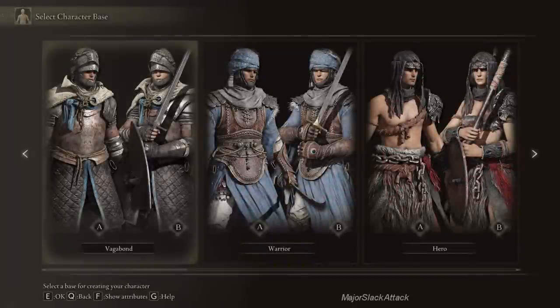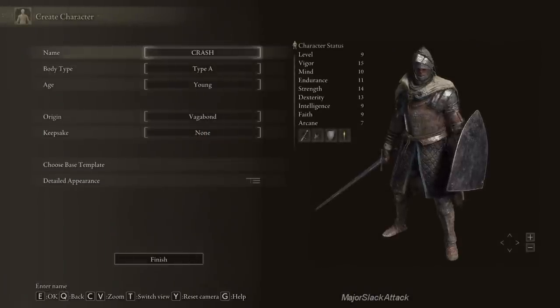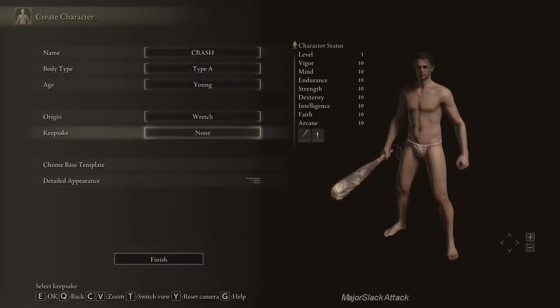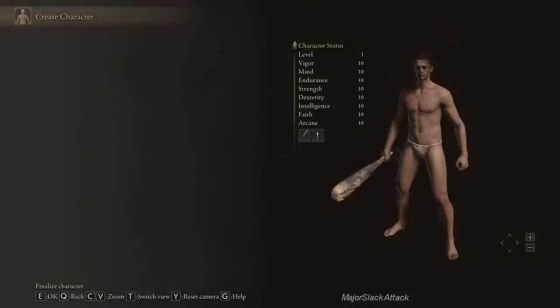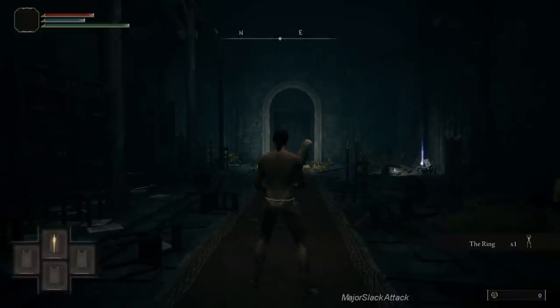New game. Choose your character. I'm going with Wretch just for demonstrational purposes and I'm going with no Keepsake. This is not an early OP build power start. This is not about collecting a ton of money. This is not about collecting a ton of smithing stones. This is just about getting you the essentials to play the game.